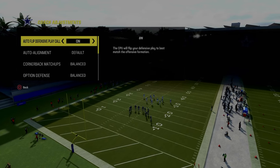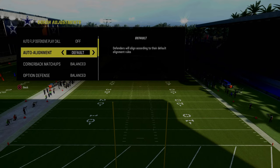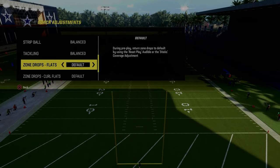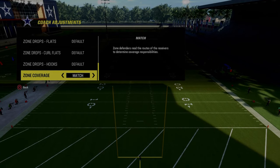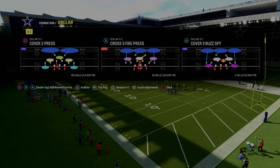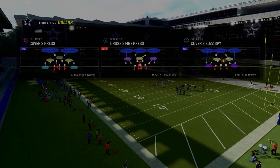The way we're going to get around that is we're actually going to turn our auto flip defense play call off, and we're going to turn our auto alignment to man align. We're going to put our zone coverage on match. From there, we're going to be coming out in the cover 2 press. And that's pretty much it.